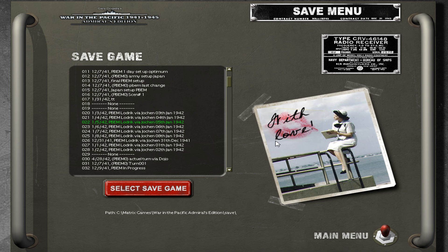Greetings everyone. Here's Lodric again and this is the game War in the Pacific Admiral's Edition. Today we check the 5th January 1942 in the match against Jochen. Jochen is the allied player, and for me it's the Empire of Japan.